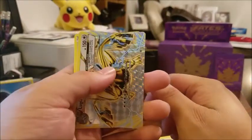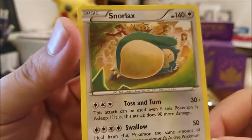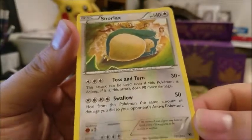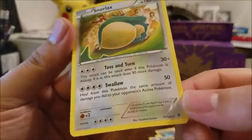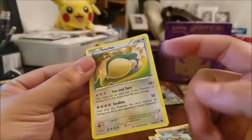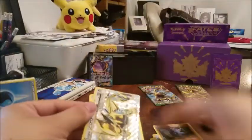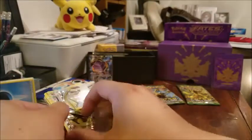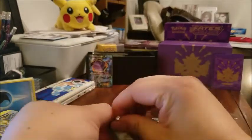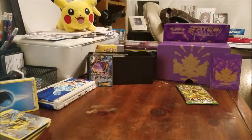There's one more card here and we pull a Snorlax — look at that guy, he looks so comfy! It's a non-holo but still rare. Look at that move — Swallow: heal from this Pokemon the same amount of damage you did to your opponent's active Pokemon, which is 50. That is probably going to be an unstoppable card. Let's take one more look at that Lugia Break — awesome, awesome. All right, very very nice. Let's jump right into the next Lugia Break art pack.